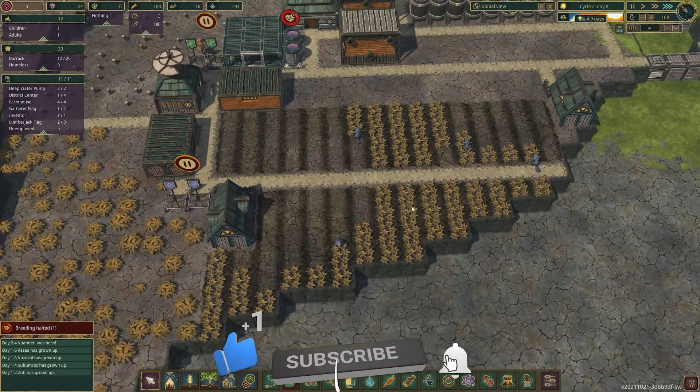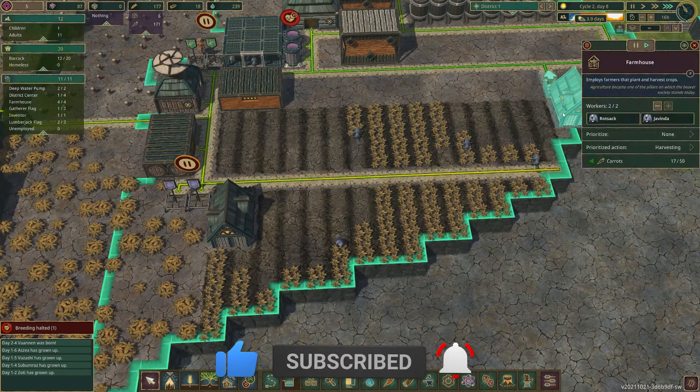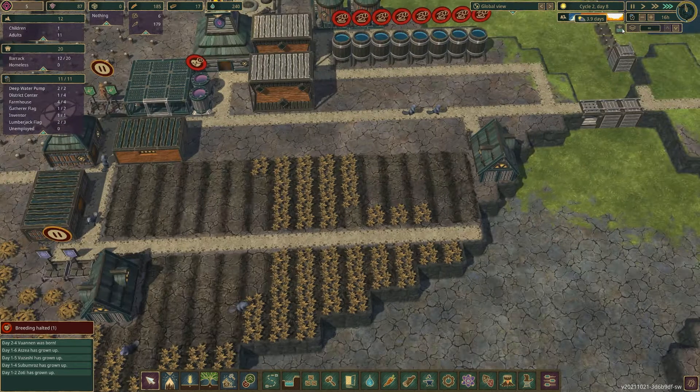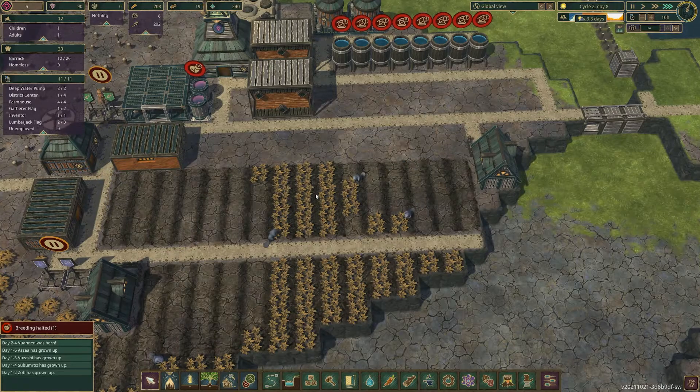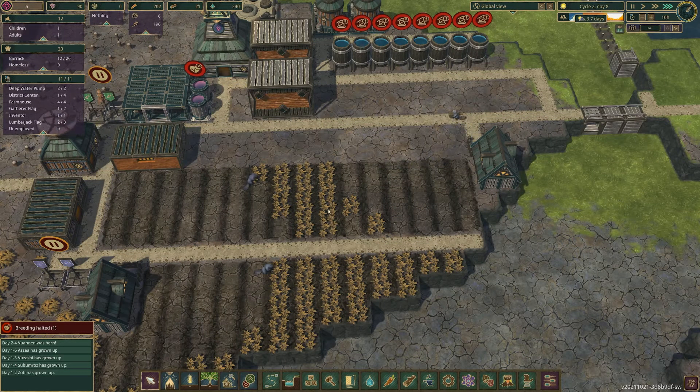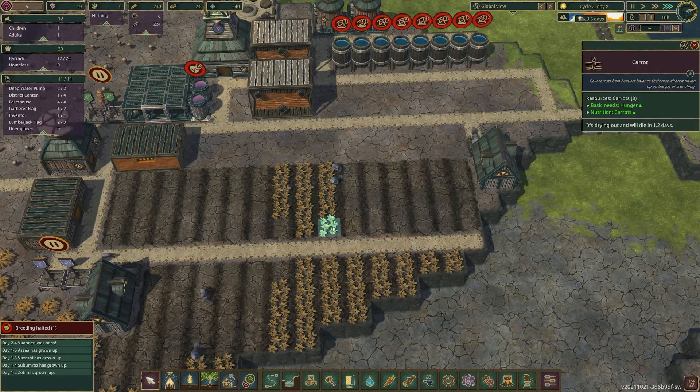I have made loads and loads of carrots this time — I am not messing around with carrots. I've got two farmers but they're not even farming in time. We're on our second drought. We had a first drought; I skipped through that because we've seen it twice in the last episode, and straight away we have a second drought. I think that's pre-programmed into hard mode — you instantly get another drought.